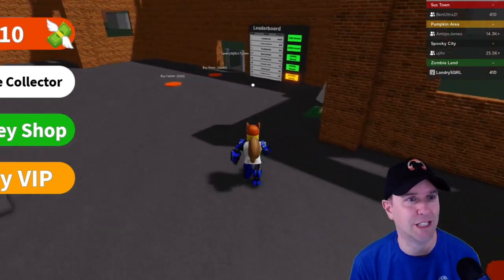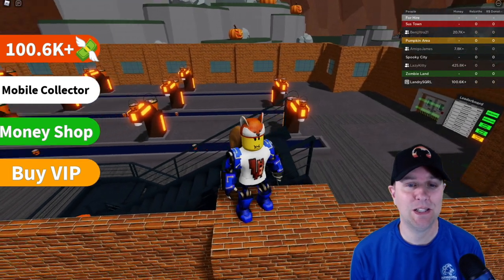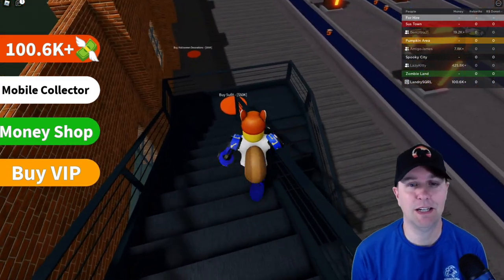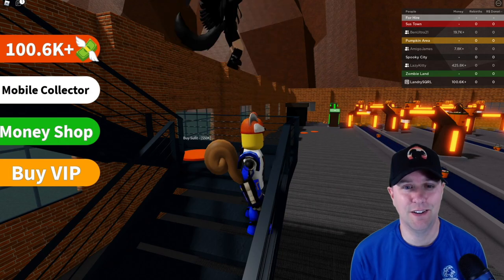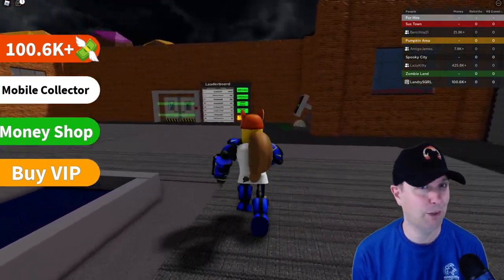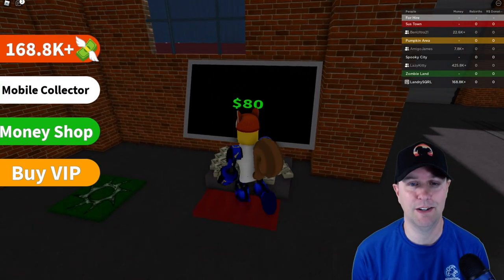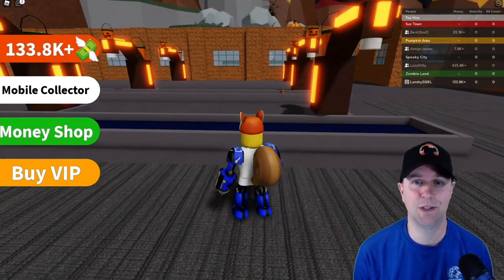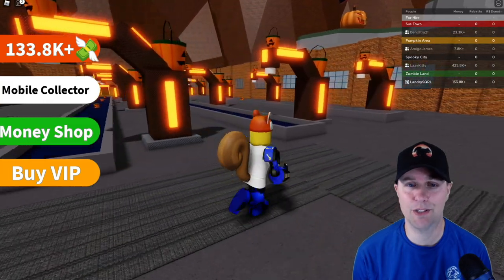So much has happened in just a few minutes! Look at this — on top of our wall and all the factory is aglow, making a ton of pumpkins and candy. Lazy Kitty is here on the stairs jumping up and down, she's excited! We're certainly making a lot more money now. Look at that — that's a huge chunk of money. I've got three conveyor belts of candy droppers — I think that was my last candy dropper for the moment.